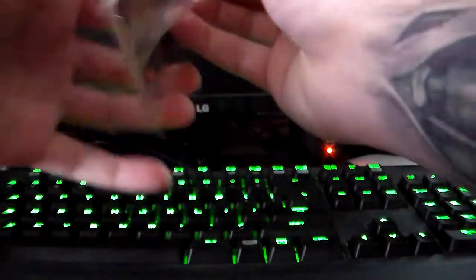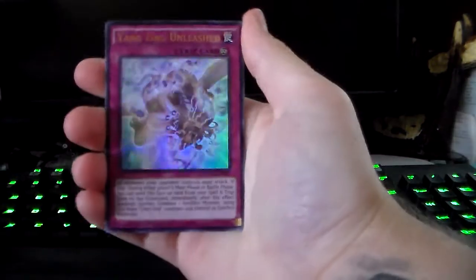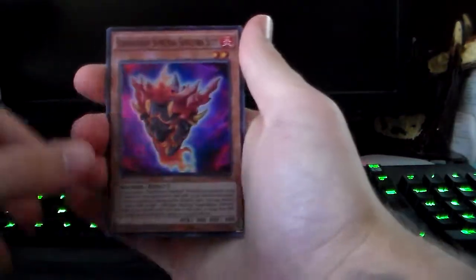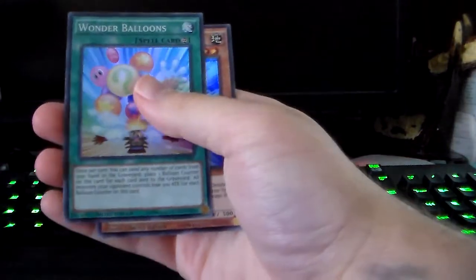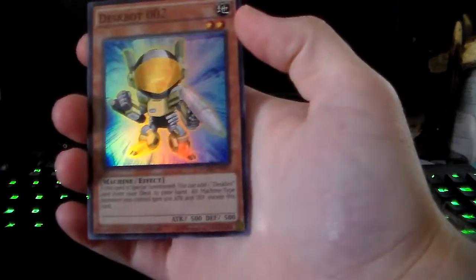Yeah, nine Duelist Alliance — that is correct. So for starters, we'll open the special edition. Alright, we got Performer Pal Hip Hippo, Yang Zing Unleashed, Super Heavy Samurai, Wonder Balloons — pretty nice — and Despot 002. And he's related to Despot 001. Looks like we're getting a series of Despots. That's cute.